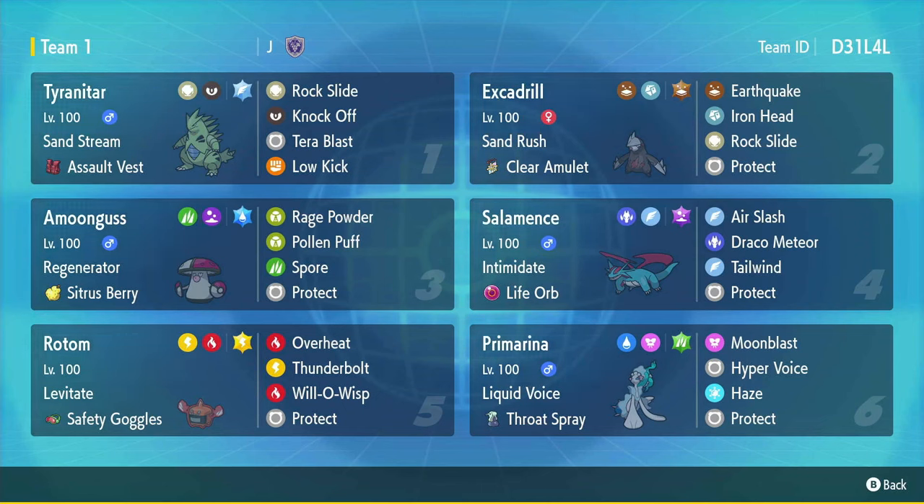Tyranitar — now that Regulation H is here and the restricted mons are gone — is actually a really viable weather setter. We've got an Assault Vest set; it's pretty normal: Terra Flying, Terra Blast, Rock Slide, Knockoff. Low Kick is the one move you might change around, but this is a very standard set.